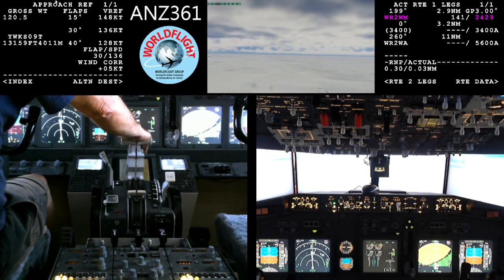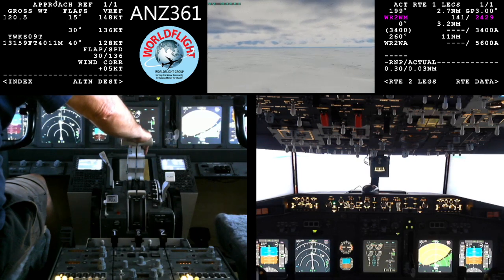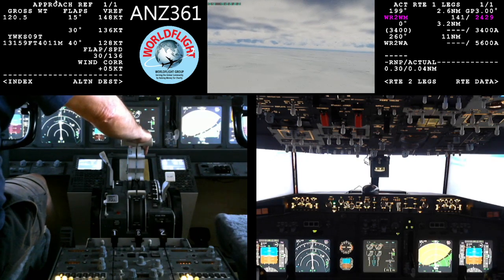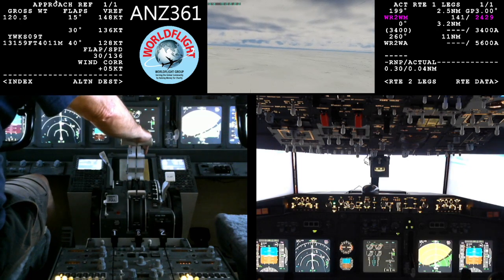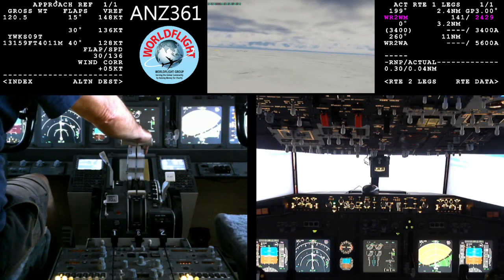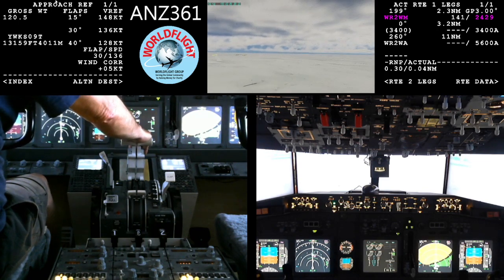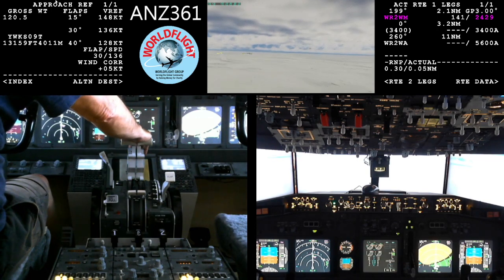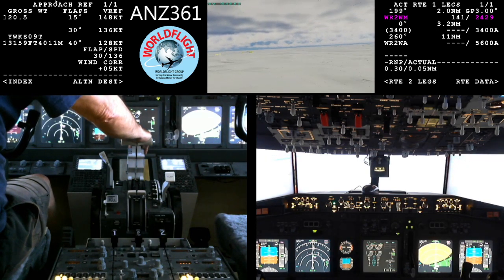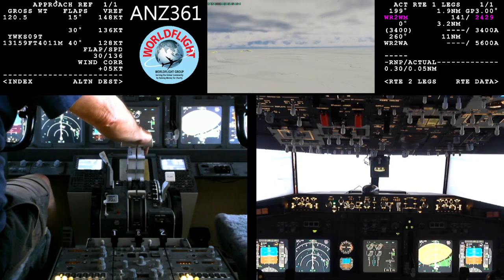Snowbird 27, cleared to Union Glacier. After departure, immediately heading 180 degrees, climbing flight level 100, squawk 1205. Readback: clear to Union Glacier, on departure immediate turn 180, flight level 100, squawk 1205, Snowbird 27.